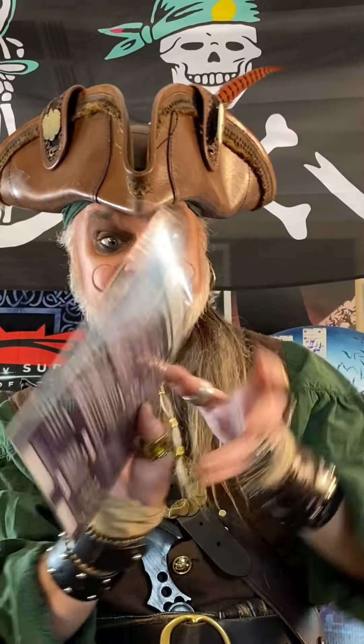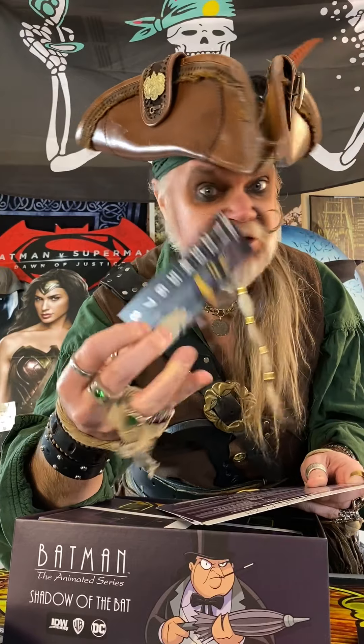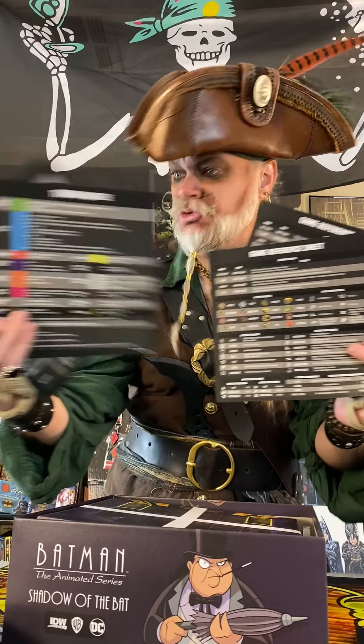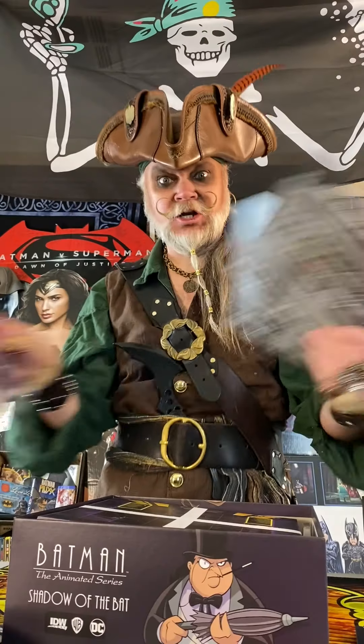Here we have a pack of sheets and boards. It says cooperative mode. Game reference sheet and round tracker with Joker and Batman. Game reference sheet. Terrain guide. And they're color coded. Villain control board and villain deck info. Neato.